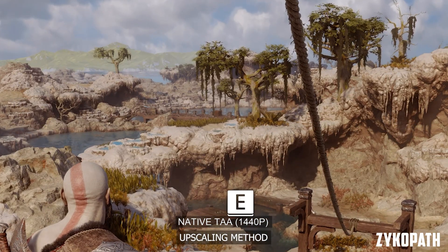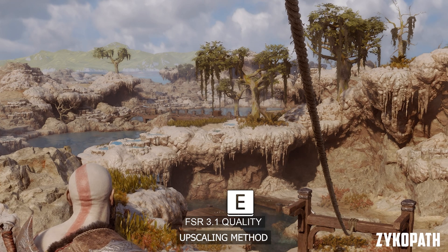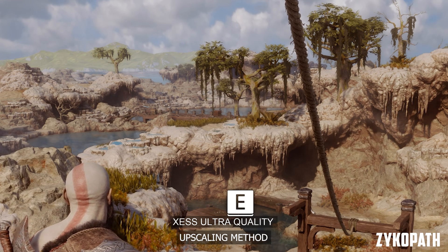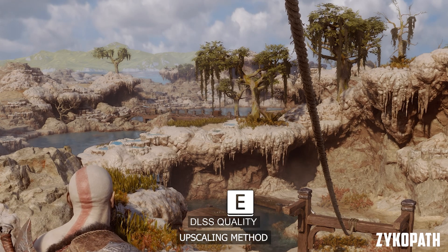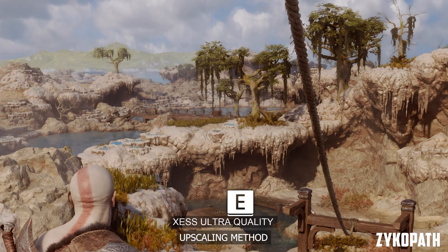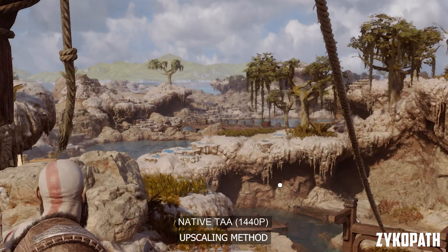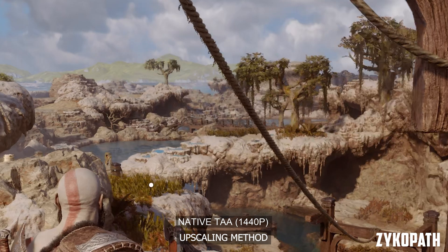Starting with the upscaling method. I am happy to say that for the first time in my testing on this channel, a game's upscaling methods all look very good and are very close to each other. The new FSR 3.1 looks to be the best implementation so far. XESS looks decent yet the most soft, and DLSS looks the sharpest out of all.